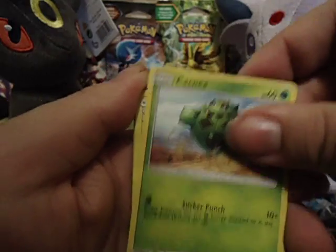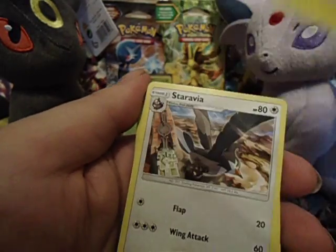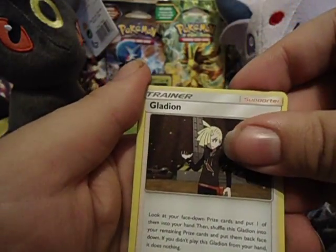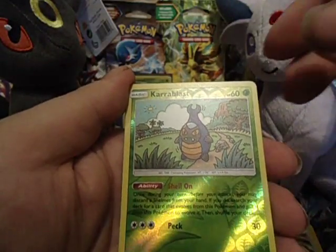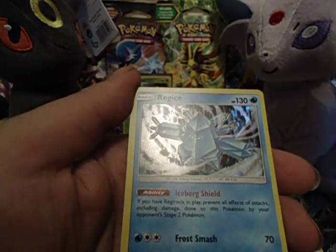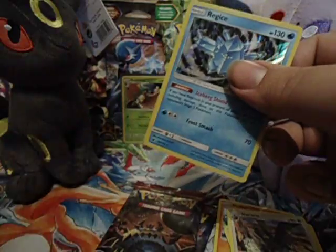That's a good one. Cacnea. Alolan Graveler. Let's get this one again. Staravia. Galadian — I have a playset of Galadian now. A reverse is a Care Blast and a Regi Ice. Nice. That's my second Regi Ice.